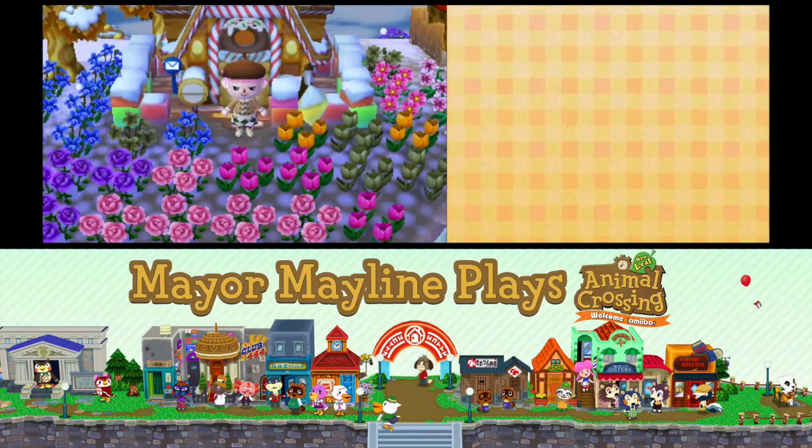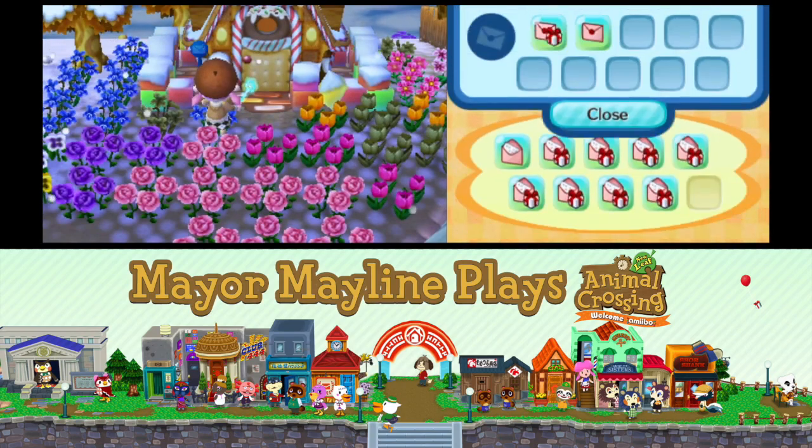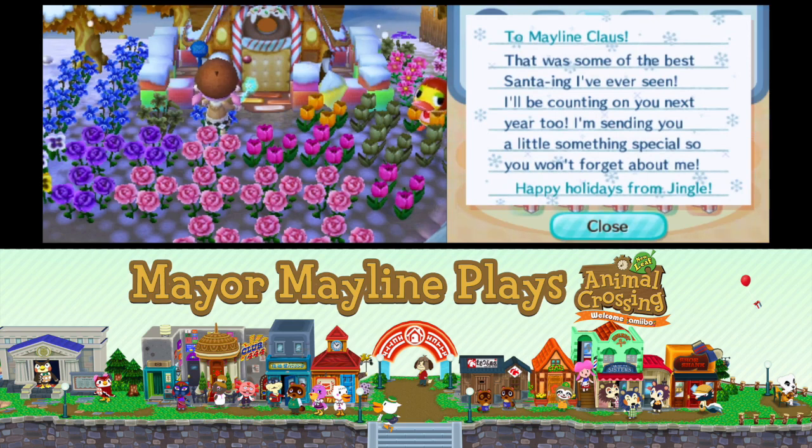Hi Mayors, my name is Mayor Mayling, and welcome back to Animal Crossing New Leaf Welcome Amiibo. In this video, we are going to see Jingle's letter that comes the next day after Toy Day, and also how to make furniture that is golden.